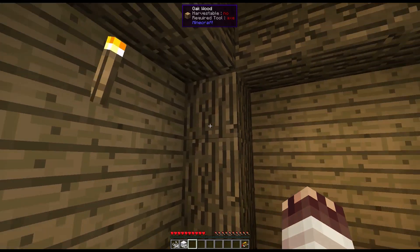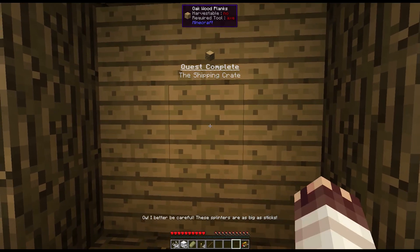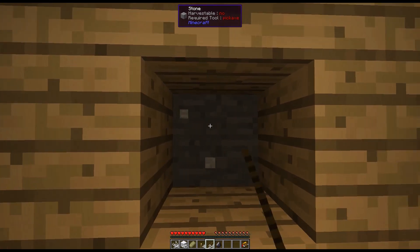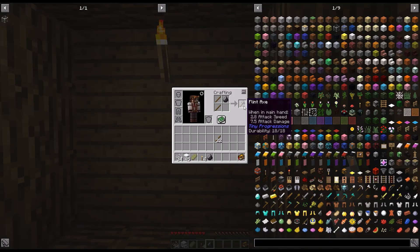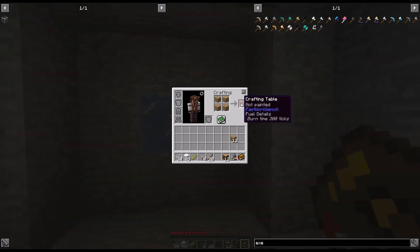We find ourselves in a strange box. When we hit planks with our fists, we get sticks. If we hit the plank enough, it will eventually break. Then we can hit stone with sticks to get flint, which we can make a simple axe. Flint pickaxes, unfortunately, are not so existent.